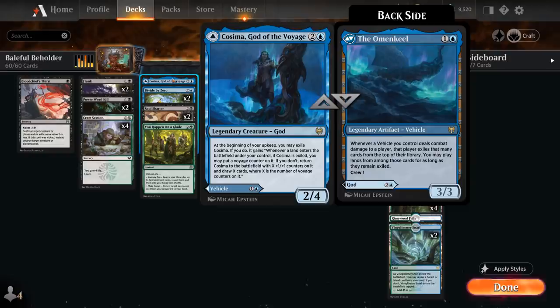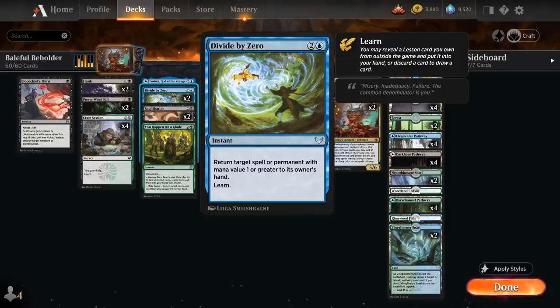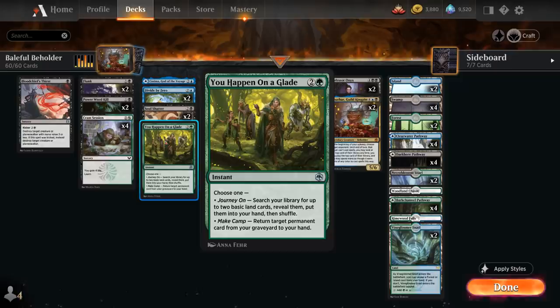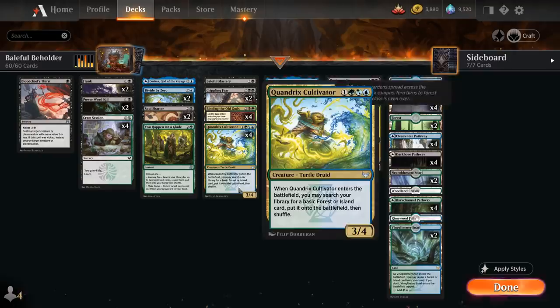At three mana, a singleton copy of Cosima which can provide card advantage once we put her on a voyage and put additional lands into play. Two copies of Divide by Zero as a versatile counterspell slash bounce spell that can also help us learn. Two copies of Soul Shatter as more instant-speed removal. You Happen on a Glade can get back a permanent from our graveyard or find two basic lands — it doesn't ramp but it helps hit land drops and fix mana.